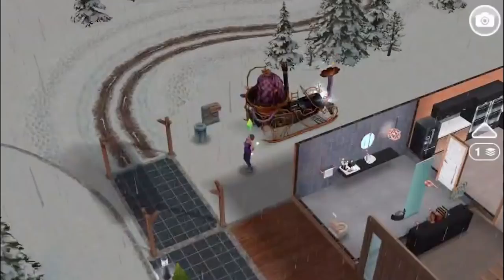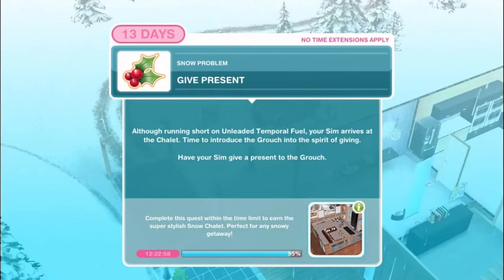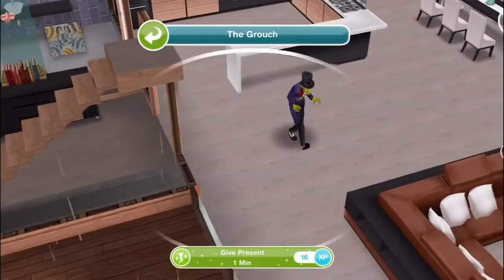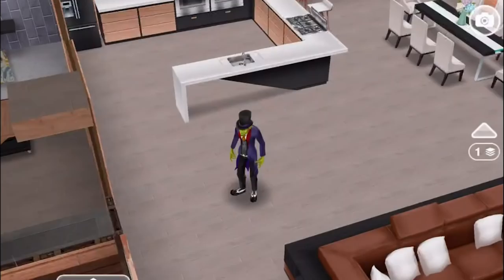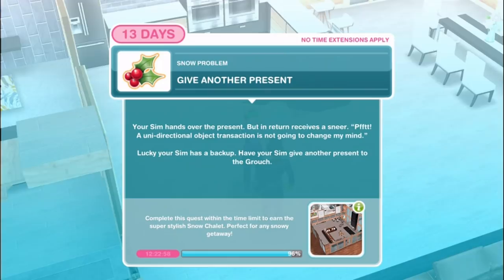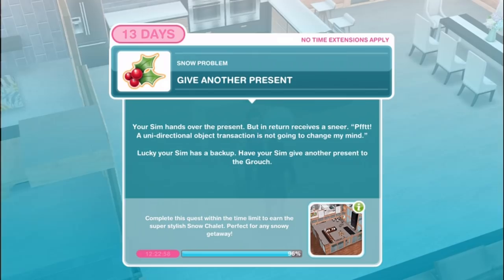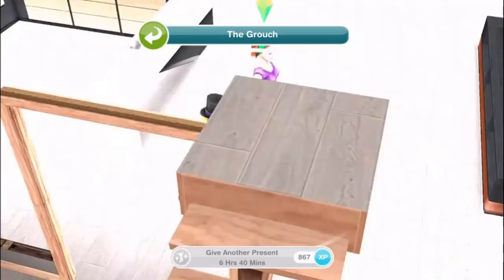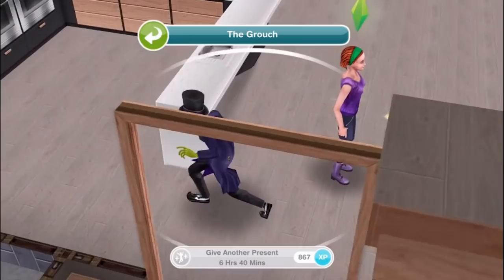Give present. Although running short on unleaded temporal fuel, your sim arrives at the chalet. Have your sim give a present to the grouch for one minute. Give another present - your sim hands over the present but in return receives a sneer. A unidirectional object transaction is not going to change my mind. Lucky your sim has a backup - have your sim give another present to the grouch for 6 hours and 40 minutes.